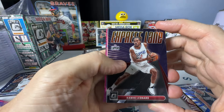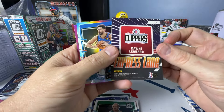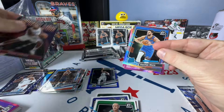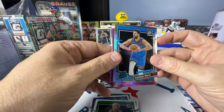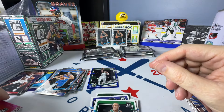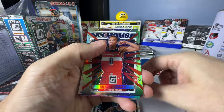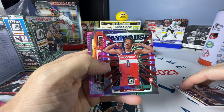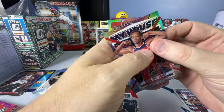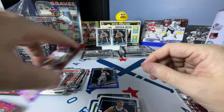Now since we have the base, we just need a parallel or two or ten. Express lanes look purple but they're not prisms — I think they're supposed to be purple at any rate. We'll sort that out later. Mitch on the Hollow, Hunter and White on the Hypers. Bridges, George, Grimes, Hawkins Rated Rookie. We had the base and now we have the Hollow — we'll take that. Robert Williams third Hollow, then Trey Jones and RJ Barrett on the Hypers.